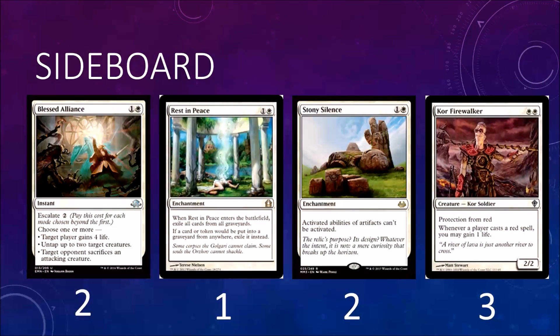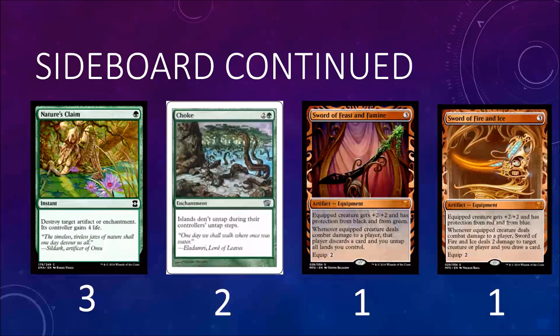For the sideboard, we have two Blessed Alliance - good against Death's Shadow, Kiln Fiend decks, and burn. One Rest in Peace against any graveyard deck, Tarmogoyf decks, Snapcaster decks. Two Stony Silence against affinity or eggs. Core Prowler against burn decks. Nature's Claim against Boggles and any enchantment deck or affinity. Choke against any blue deck. One Sword of Feast and Famine, one Sword of Fire and Ice - both give you silver bullet protections from removal spells. Fire and Ice gives protection from burn spells like Lightning Bolt and Vapor Snag.